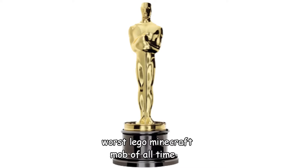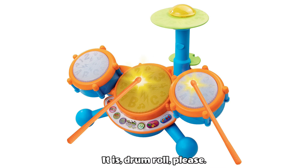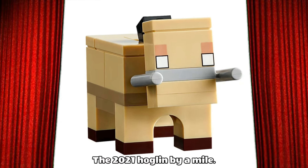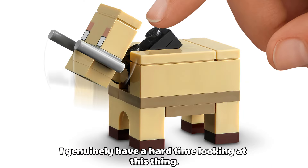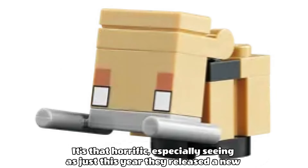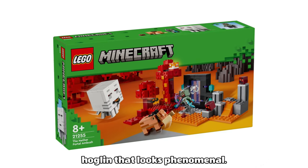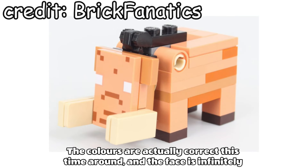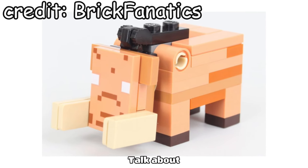And finally, I want to announce the winner for the worst LEGO Minecraft mob of all time award. It is — drumroll please — the 2021 hoglin, by a mile. I genuinely have a hard time looking at this thing. It's that horrific. Especially seeing as just this year they released a new hoglin that looks phenomenal. The colours are actually correct this time around, and the face is infinitely better. Talk about a glow up.